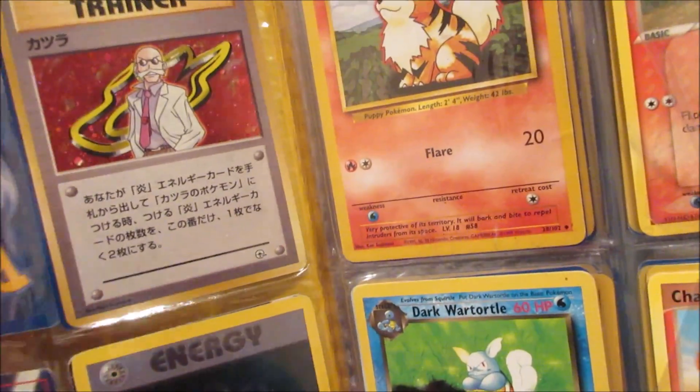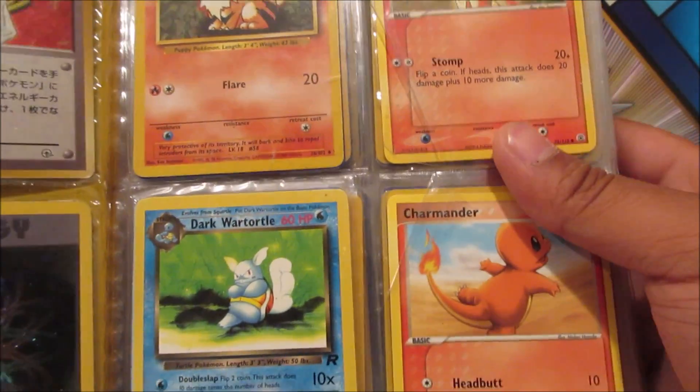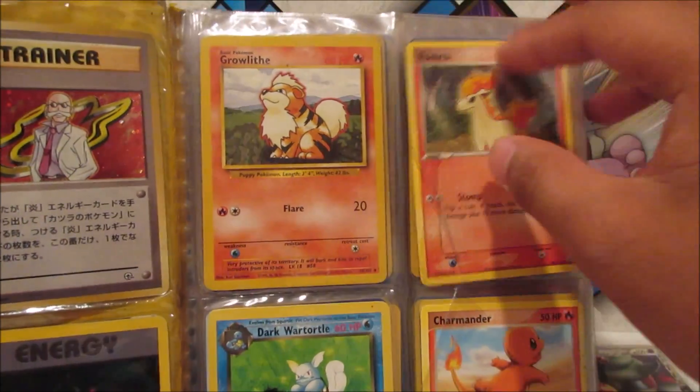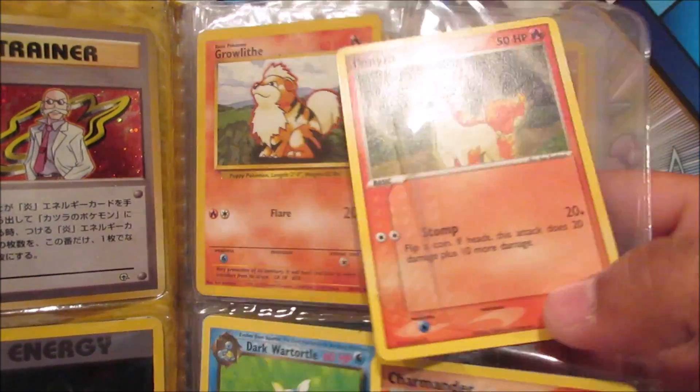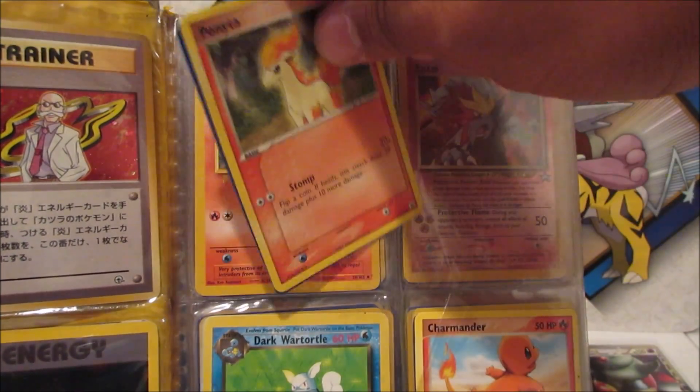Oh nice, we got Blaine — that's so cool, holographic! We got a Rainbow Energy holographic — that is sick! Moving on, we got Charmander, Dark Wartortle, Ponyta, and Growlithe — all old school stuff.